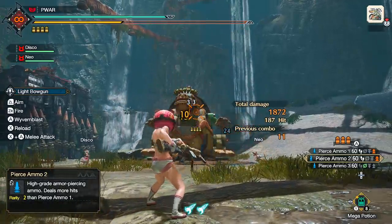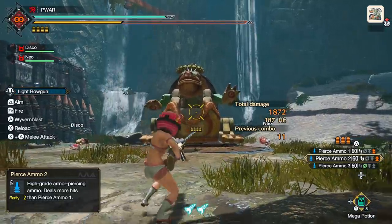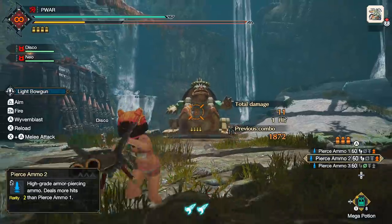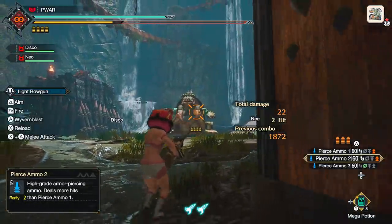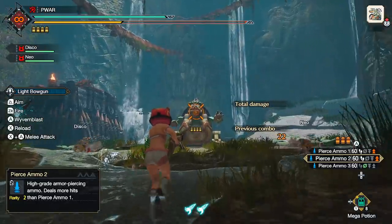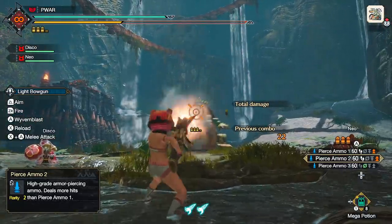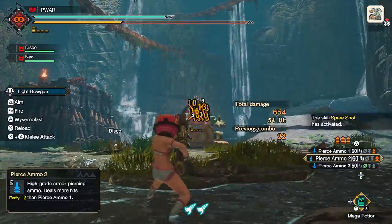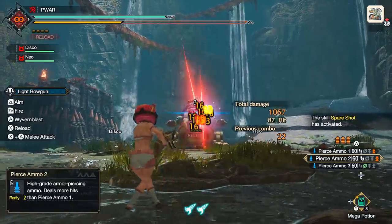One last thing regarding shooting is the crosshairs. Ammo types have critical distances, like bow, and you want to be in the orange range, not yellow — otherwise you lose damage. Make sure you have the orange with the circle in the middle for maximum output. Luckily for Pierce, you can be very far away and still be in critical, which is perfect against Narwa given her size.